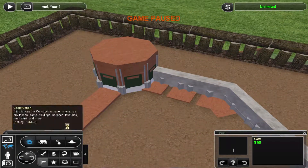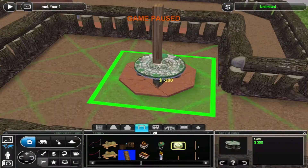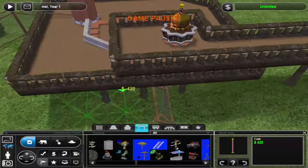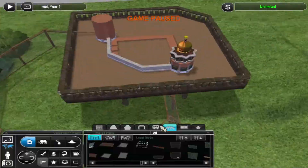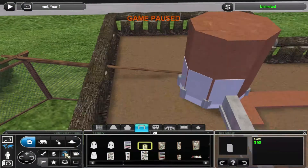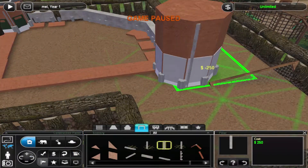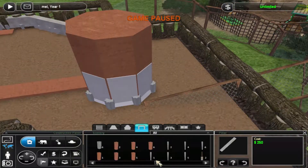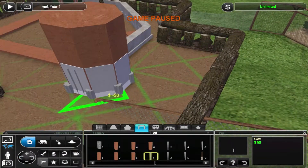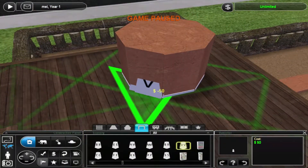I thought about how I was going to make spires in Zootycoon 2, and I came up with this idea: the golden gorilla statue — if you rotate it eight times, you get a spire, with a stone base. I think that's actually pretty cool. I started thinking about objects with a curve, with an arc, so that if you rotated it eight times around itself, you would get a spire, because that's how shapes work.